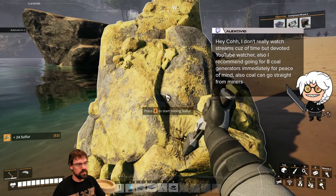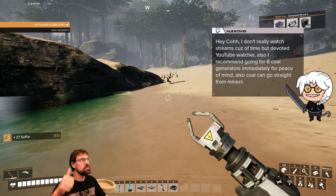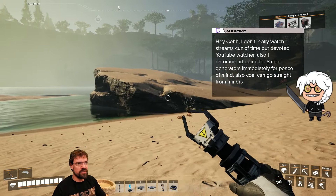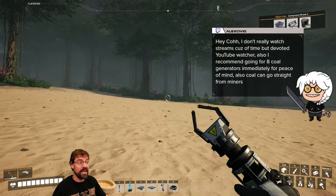Chat viewer Alexibio recommends going for eight coal generators immediately for peace of mind, noting that coal can go straight from miners. The streamer thanks them and acknowledges they just reached coal and are figuring out what to do next.